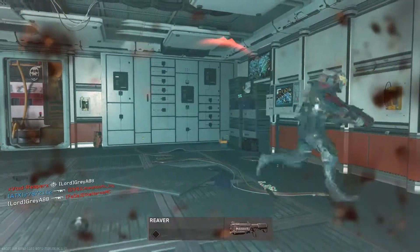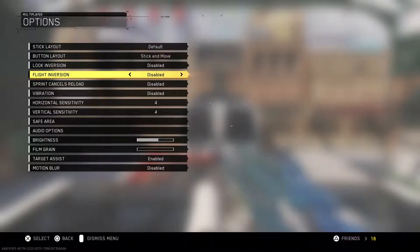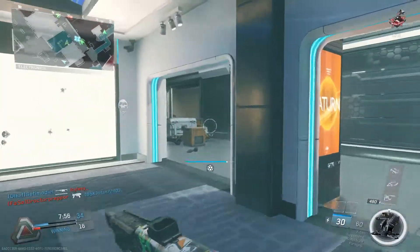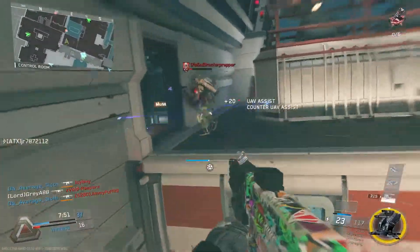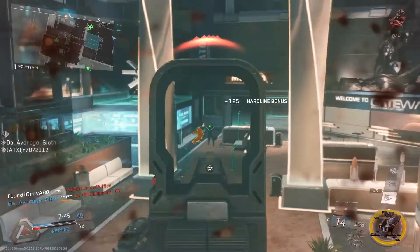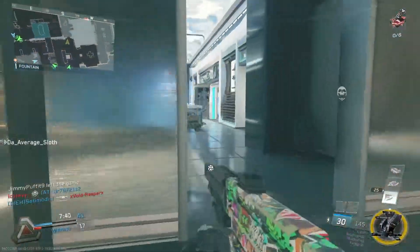Next up, something you might want to try is disabling vibration — this has really helped me. You can do this by going into your settings and switching vibration from enabled to disabled. As someone who used vibration since it was available in every first-person shooter, it means a lot coming from me. The reason you want to turn off vibration is because when you're shooting you don't want anything to disrupt your shot, and your aim can suffer slightly when your controller vibrates. Anything you can do to improve your shot should be adjusted.